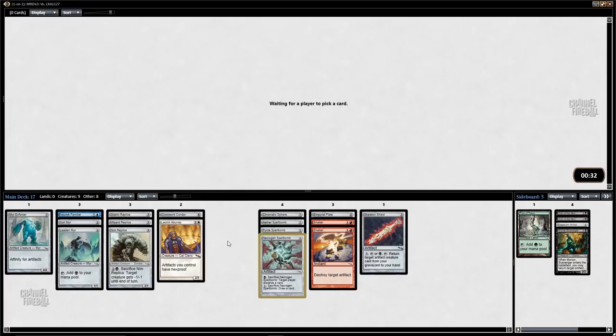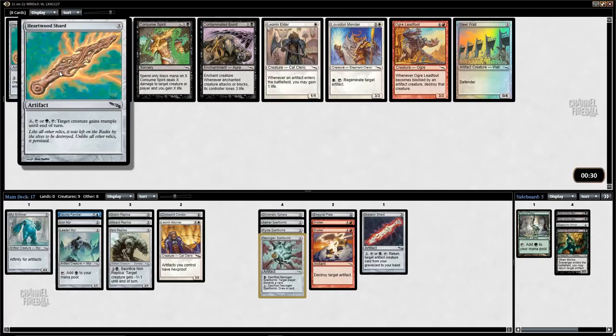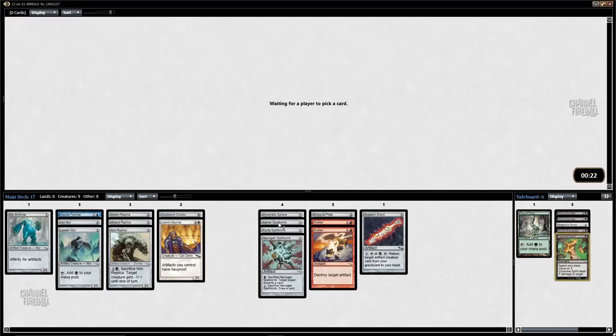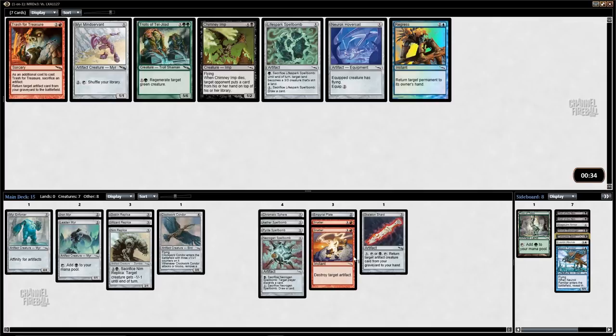Because I have Mirror Enforcer and I'm hoping to pick up one or two other cards like that. We bricked here — we're not playing any of these cards. I guess I'll take Consume Spirit. The cycle of shards is funny — Heartwood Shards is by far the worst, Pearl Shard (the white one) is also very bad, but the red, blue, and black ones are just insane. I'm playing red — I know I'm playing red.